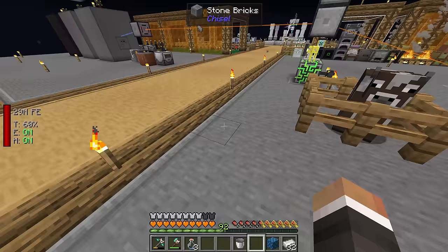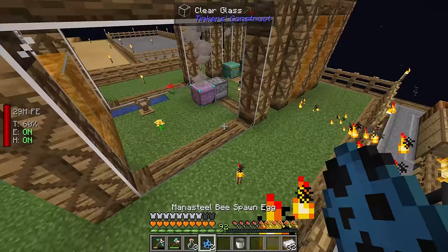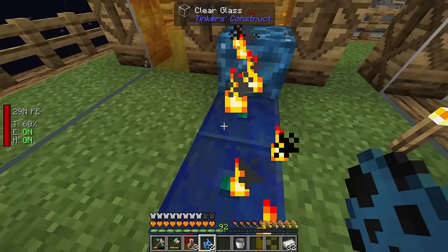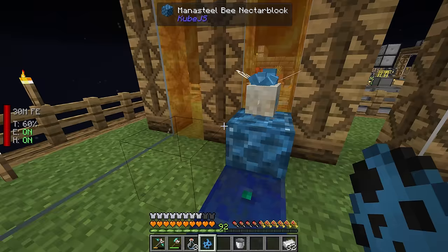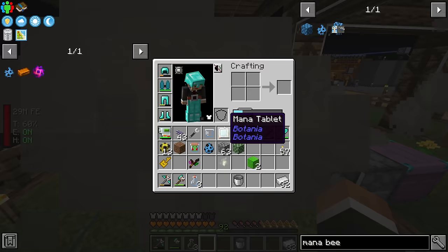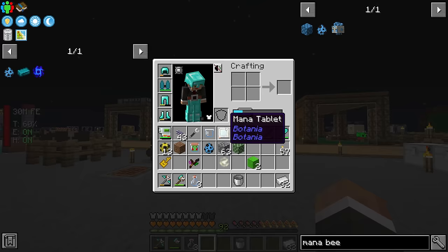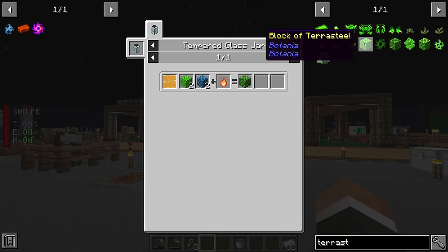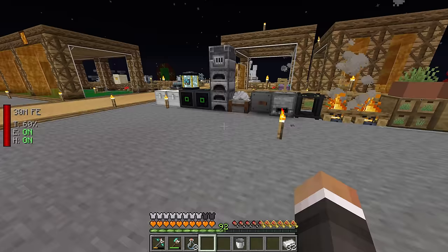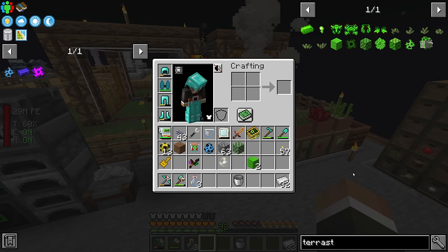Not too long later — boom, that gets us the mana steel bee nectar block. We'll place that down next to the terrestrial agglomeration plates and throw down our two mana steel bees. Actually, we only need one here now — the other bee is just for the apiary. This is going to get us the terra steel bees. As soon as we have them, the terra steel bee nectar block should be pretty straightforward, though it requires a mana steel honeycomb.